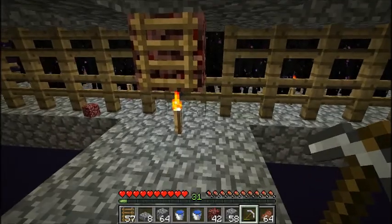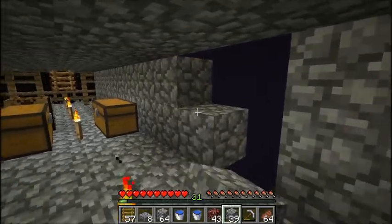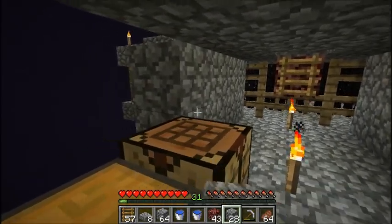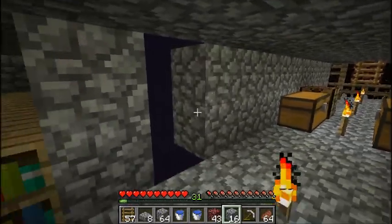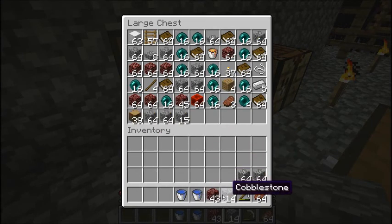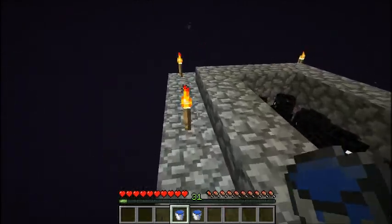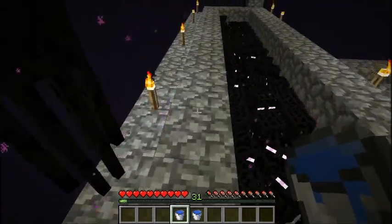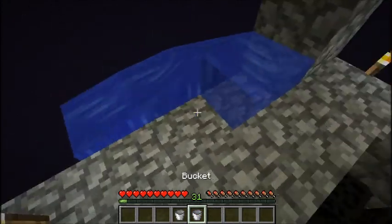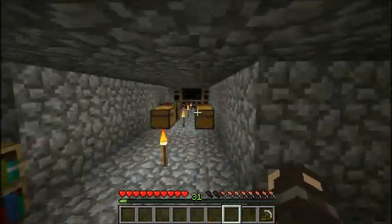All of the netherrack is gone. Let's put some walls there — those don't have to be slabs because they're going to be covered in water. And now for a little fun part: placing water. Okay, I finished the water.